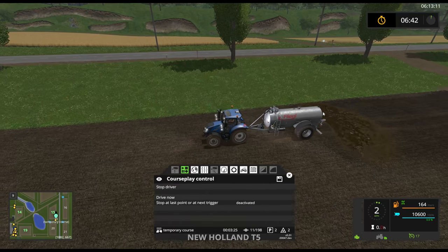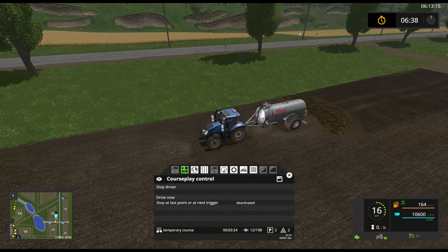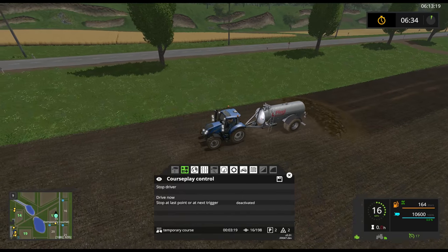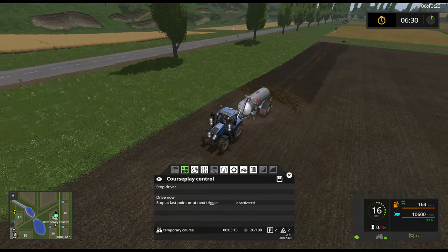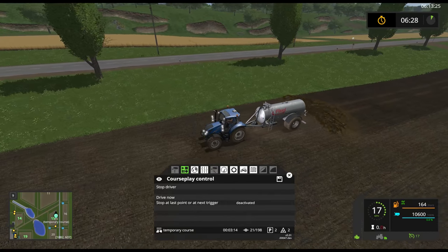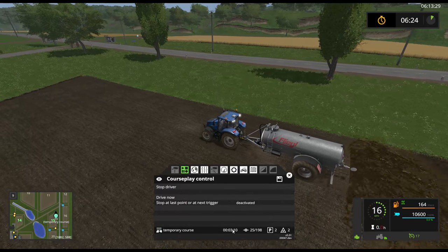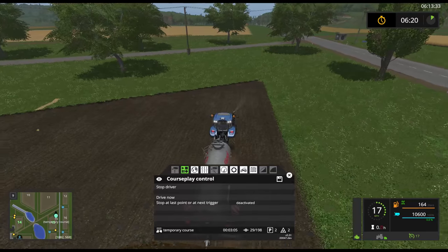So now you can use Courseplay to do the missions. You still need to be on the field - you can't walk away from the field - but you can use Courseplay for the missions now. Which is kind of bizarre, but you're able to do it. It also shows how long it's going to take to do the actual mission, which is kind of curious.